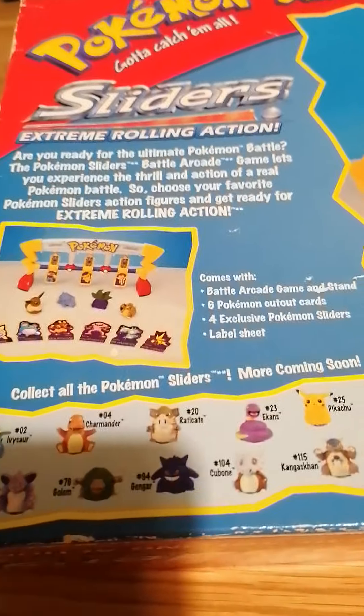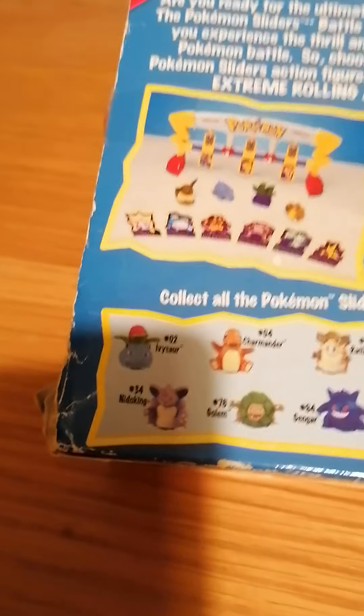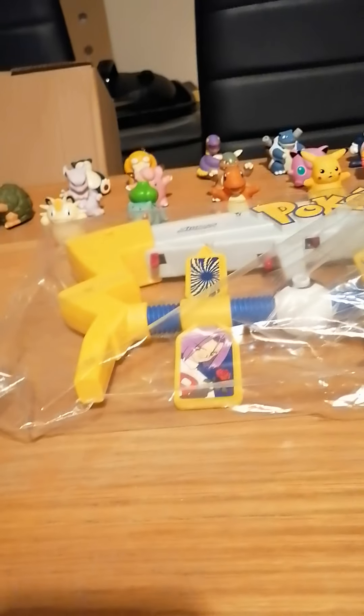You had Ivysaur, Charmander, Raticate, Ekans, Victreebel, Sandshrew, Nidoking, Golbat, Gengar, Cubone, Kangaskhan, and Electabuzz. There were others later, at least a little bit later. If anyone wants to know about them, just speak and I'll let you know.